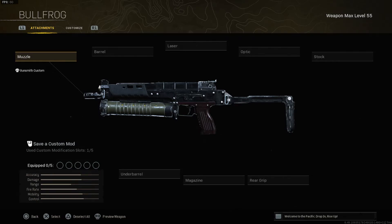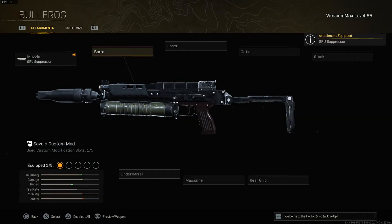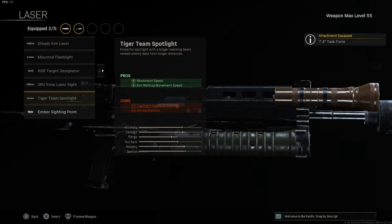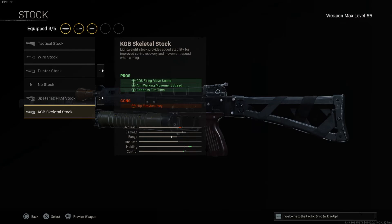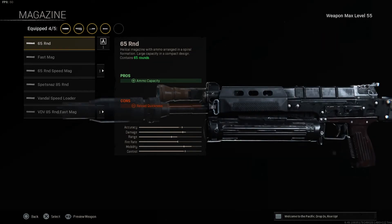Alongside the Kar98k I've got a really good Bullfrog sniper support class setup for short to medium range encounters. The muzzle is the GRU Suppressor for sound suppression, vertical recoil control, bullet velocity, and effective damage range. The barrel is the 7.4 inch Task Force for effective damage range, bullet velocity, and strafe speed. The laser is the Tiger Team Spotlight for movement speed and aim walking movement speed. The stock is the KGB Skeletal for ADS firing movement speed and sprint-to-fire time. The magazine is the 65 rounds for ammo capacity.